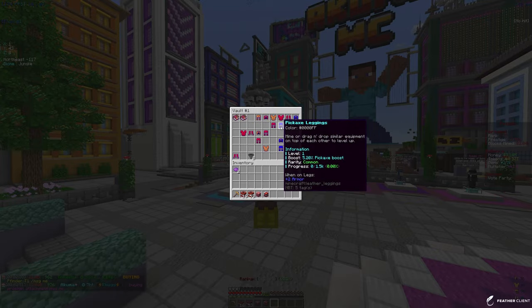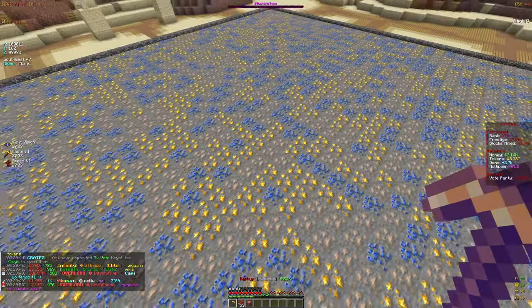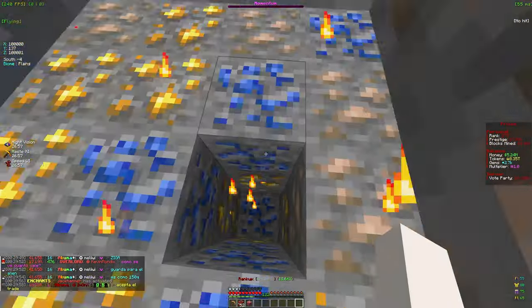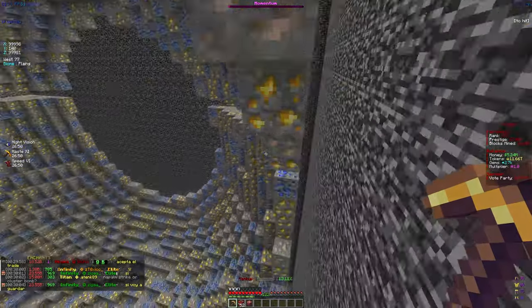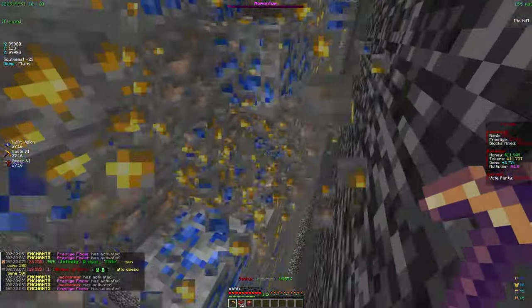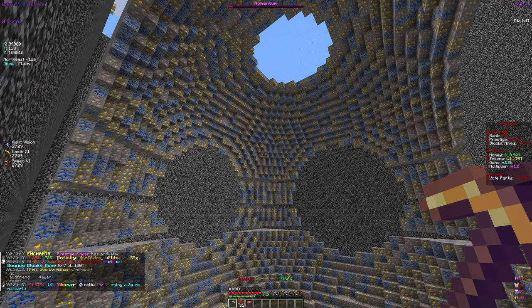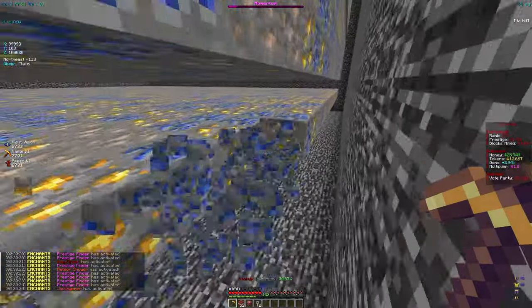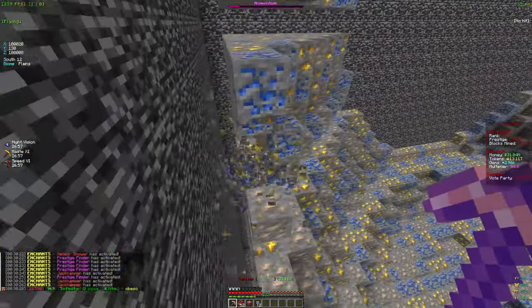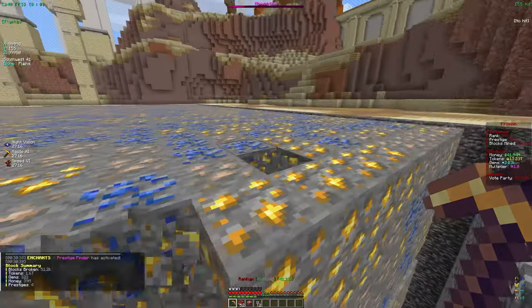We'll keep the pickaxe helmet for now since we do have a decent mythical collection going. Sometimes I'll just use a legendary grenade because they're fun and actually pretty useful — if you dig down a bit and place one it'll explode a large portion of your mine, and you get all the tokens from the blocks it breaks. The only thing I'd say is you should probably just reset your mine after, because with the jackhammer and the bottom layers it's just not gonna be as efficient.